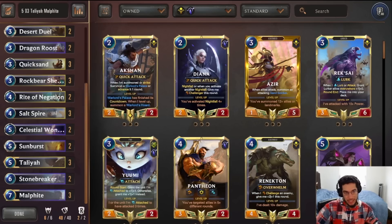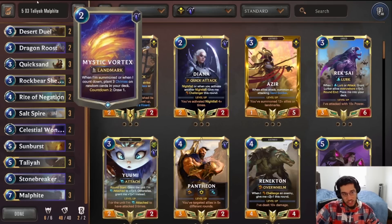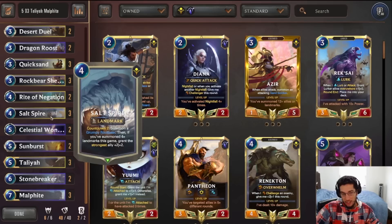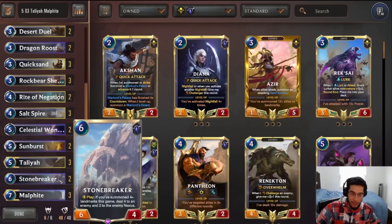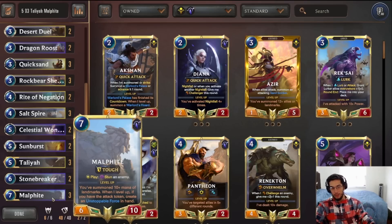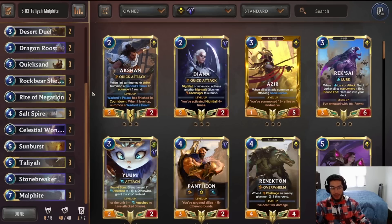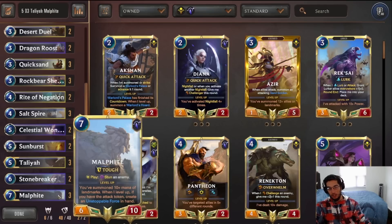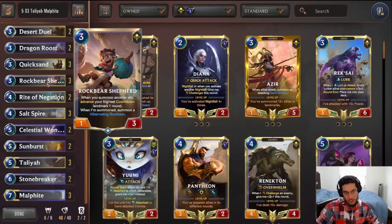Rider Negation negates the opponent's stuff, protects our units, or lets us go for lethal. Salt Spire is just there for Taliyah — Salt Spire on turn four, Taliyah on turn five is probably one of the best combinations you could ask for, just gets us multiple Rockbears. Celestial Wanders, like Quicksand, allow us to protect ourselves from lethal damage. Double Sunburst removes some of the opponent's key units, like Tristana. Triple Taliyah is a win condition — levels up really easily with this deck — and the idea is to duplicate your Rockbears. Stone Breaker is a nice four-damage removal that can kill Tristana, can kill Barriss, can hit a lot of things. And then Malphite just finishes the game — levels up, stuns the opponent's board, and lets you push damage.